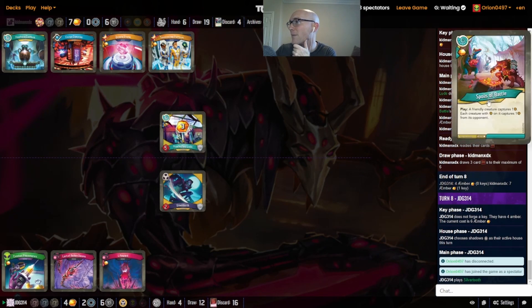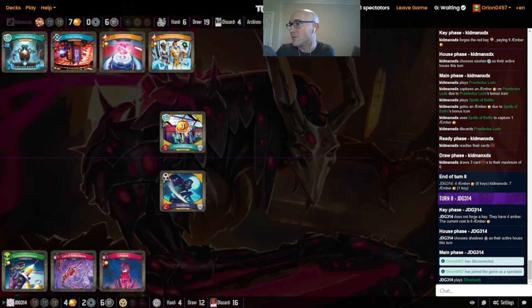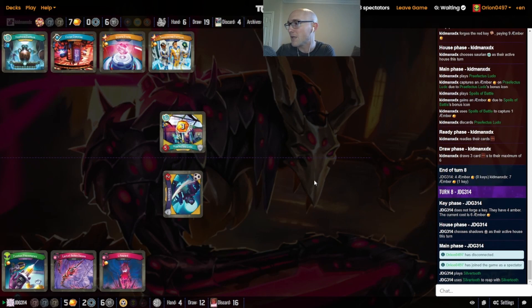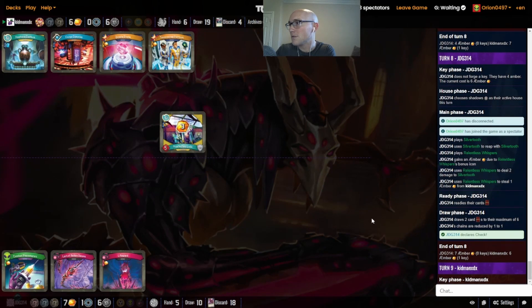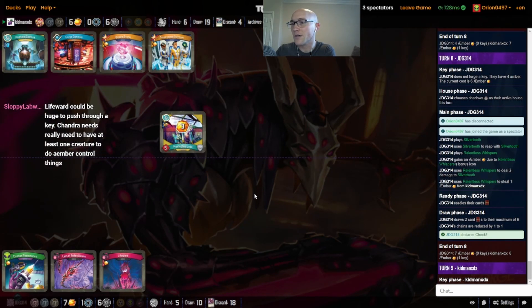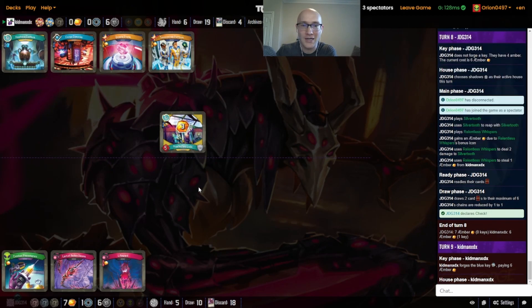We're back — not much else happened there anyway. Just the Spoils onto the Ludo. We do have a Shadows place, so no Guilty Hearts yet, but we do have to remember that is an option to remove the Ludo at some point because it's got the amber on it. A reap and then a Relentless Whispers on the Silver Tooth, but still does not stop the key. If you're Kidman, you think about maybe letting this key go for JDG just to get the extra ward on Ludo — can't play more creatures because of the Quixel Stone.